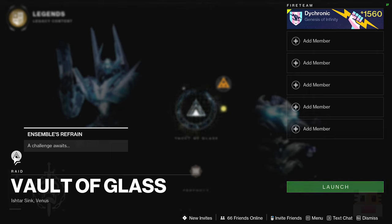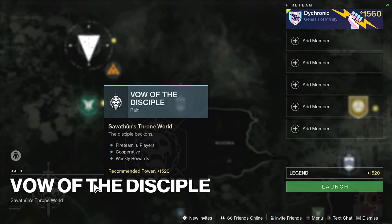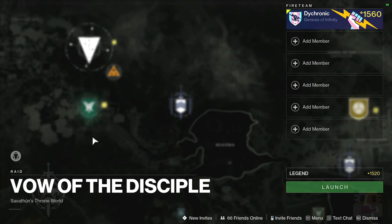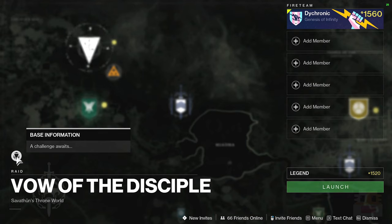The Vault of Glass challenge is Ensemble's Refrain, taking place in the final boss encounter - you can only destroy one oracle per person per phase. For the Vow of the Disciple raid challenge we have Base Information, which takes place in the second encounter - the library one - where you have to pick up basically one buff at a time when running into the darkness area.